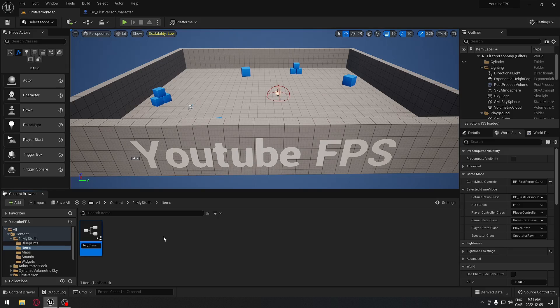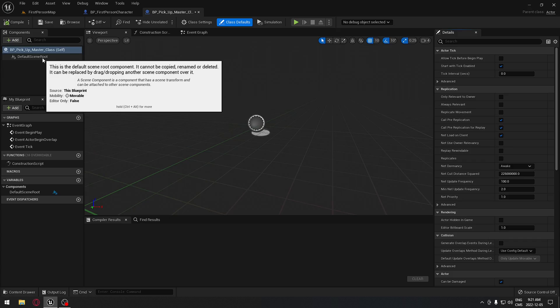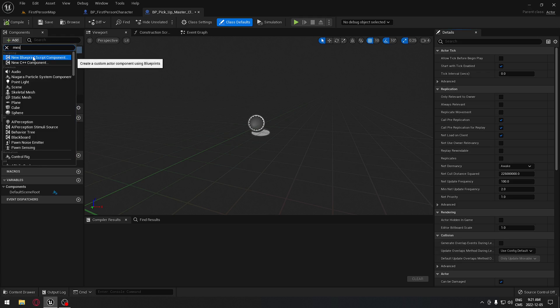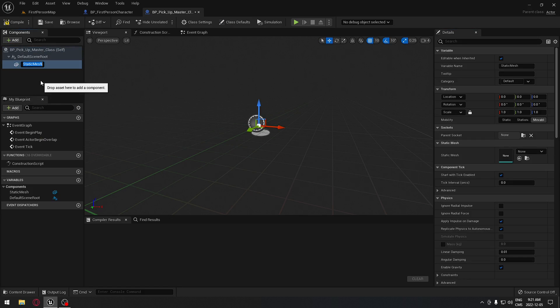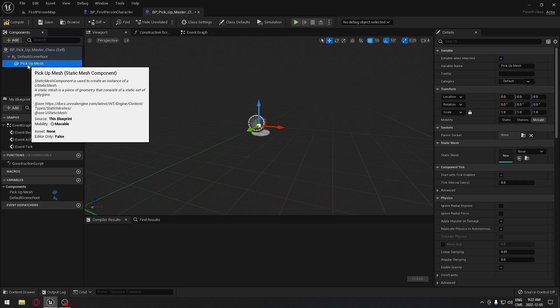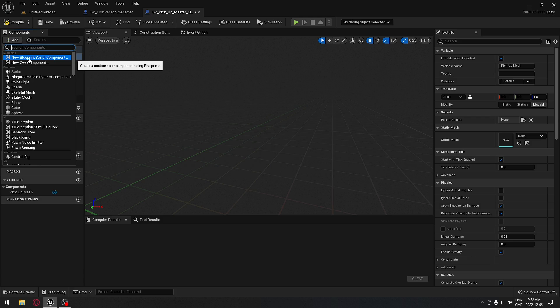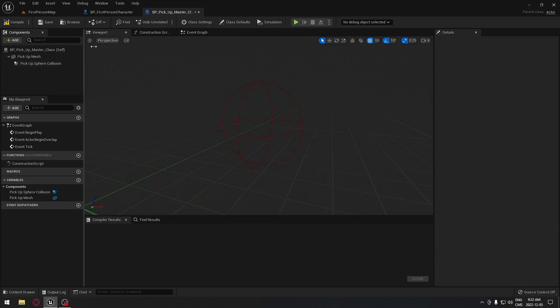I'm gonna open it. Here in the pickup master class we have the default root, so we're gonna put a mesh. We're gonna search for mesh, get the static mesh, and call it 'PickupMesh'. We're gonna drag that to the default scene, and under the default scene we're gonna search for a sphere collision and rename it 'PickupSphereCollision'.